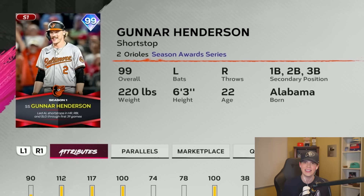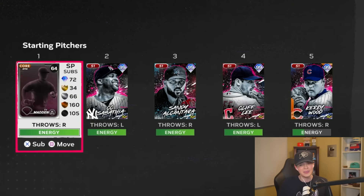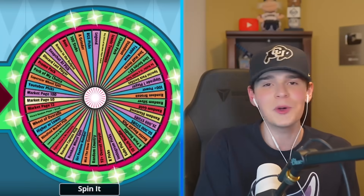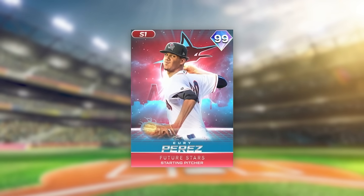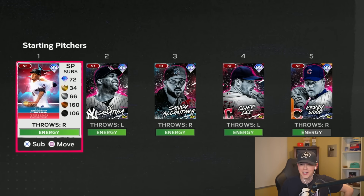The 99 overall Gunnar Henderson right here — not a switch hitter unfortunately, so we won't get that boost, but still, this team's looking so much better. All we need is a pitcher. Show Classics spin — that's not bad. I can't believe I bought stubs for this. With our new stubs and the Classic wheel spin, we get a brand new Iori Perez — and my god does this card look absolutely electric.